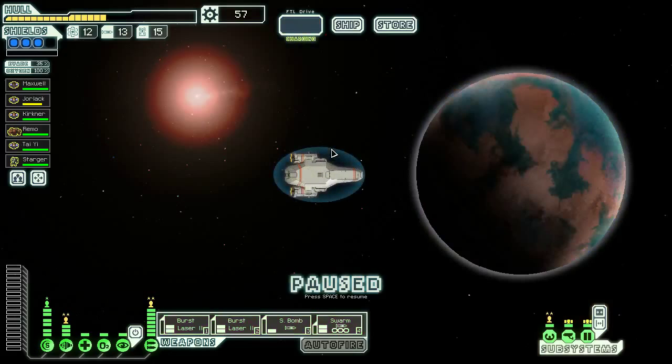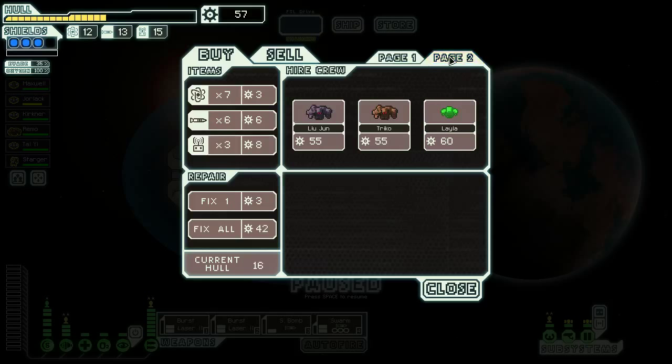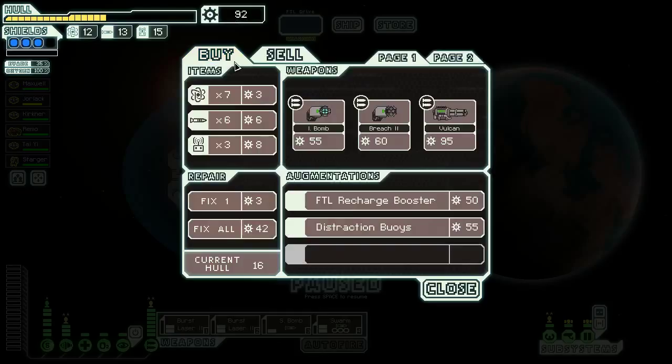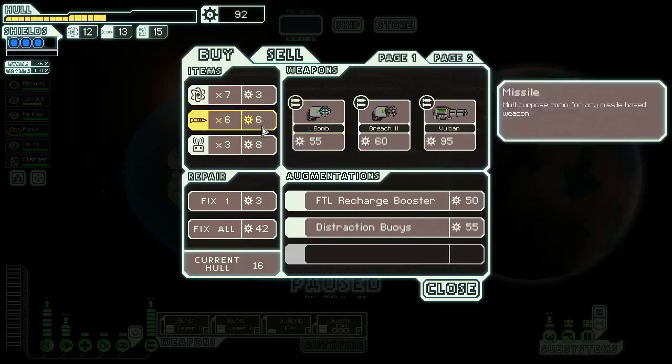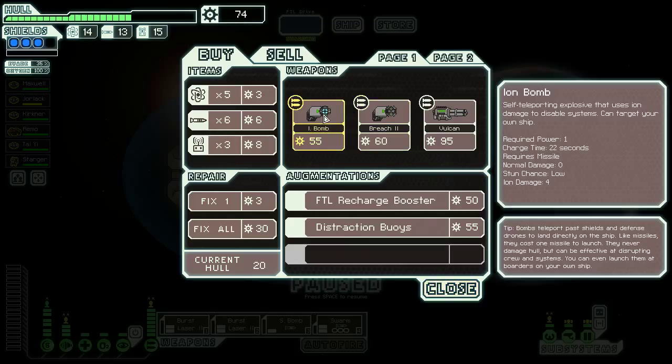I feel pretty strong — we do need the upgraded cloaking as soon as possible. The Vulcan is tempting, but we've already committed to our late-game weapons. We definitely don't need any more crew members. There goes the charge laser — selling that charge laser might have been the dumbest decision I've ever made. We'll see. I need a breaching bomb instead of small bomb — it causes it to take so much longer to charge though. Four ion damage is real nice.